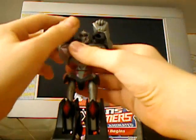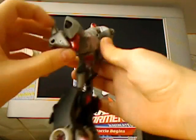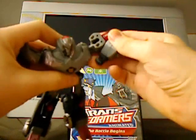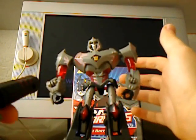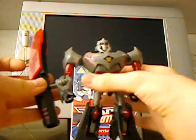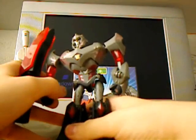What you need to do now is fold these out, twist them around a bit, and separate them from here, then just fold it out like so. It's a bit tough, but after a couple of times it's okay. And you put his gun — his cockpit gun — into a little slot there.